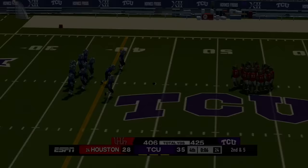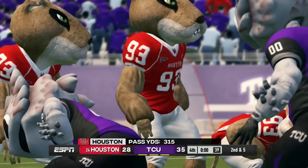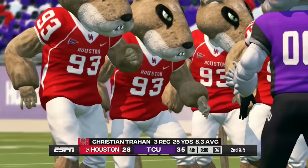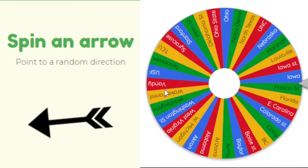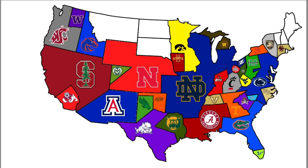Houston heads northeast to face TCU. Houston can't get one more play off in time and TCU wins by seven, picking up the little bit of land Houston had. TCU is taking over almost all of Texas.